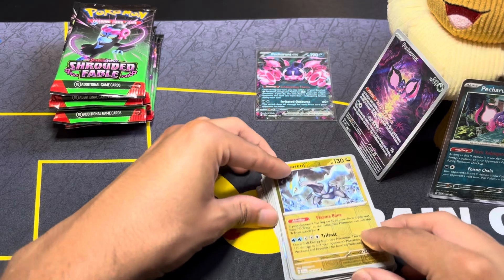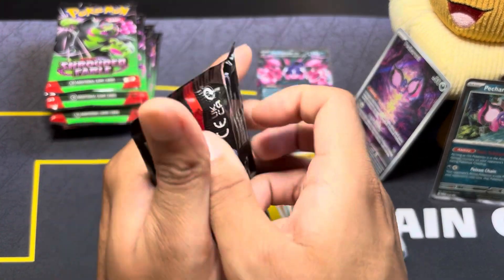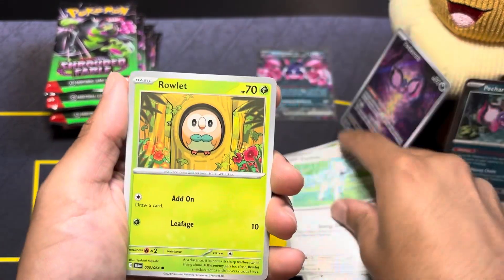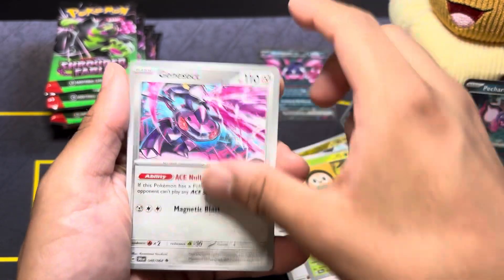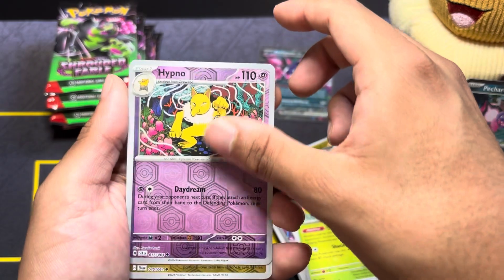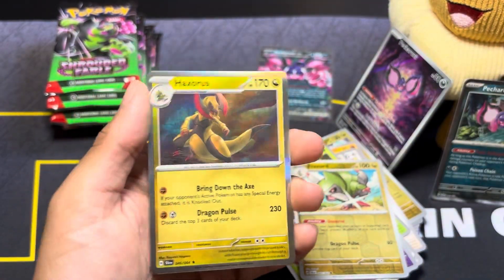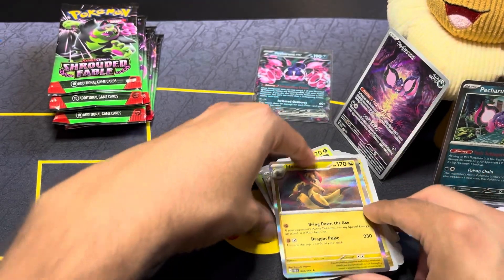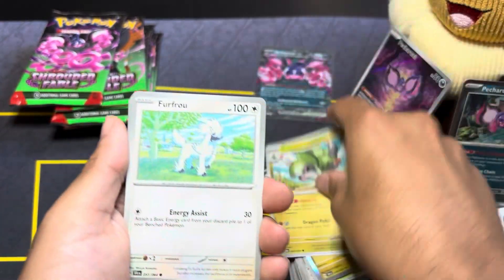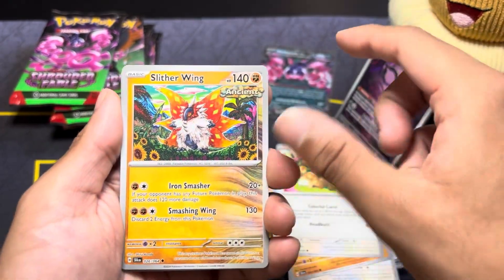Now let's move on to the ETB packs. Pack one: Croagunk, Croagunk, Stufful, Furfrou, Ralligas — love that artwork — Jigglypuff, Fine Emoji — don't need it — Galvantula, River Sorcerous, Hypno, River Sorcerous, Fraxure, and Haxorus. How fitting.